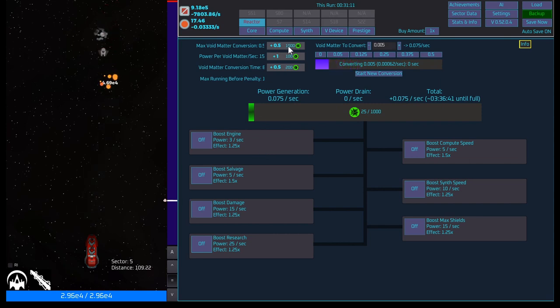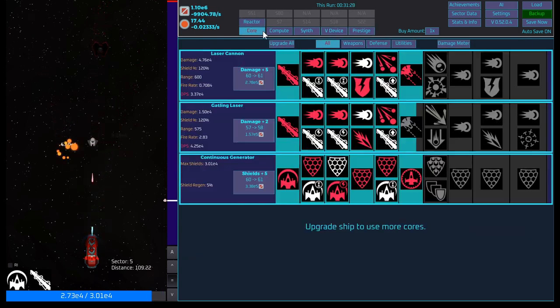So if we needed a thousand, a hundred increase — I'm not sure what boost engine does and I don't necessarily want to do that, but it's the cheapest. If we turn this on — oh it drains it! We definitely don't want that, at least not yet.